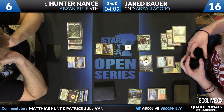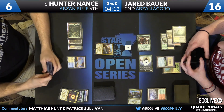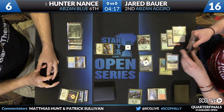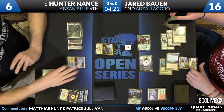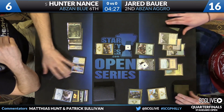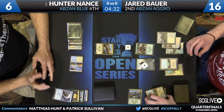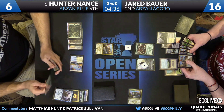Anafenza blocks just as effectively as Siege Rhino in this spot, and Hunter is in huge trouble if the Siege Rhino just eats a removal spell, so this is a safer line. He will go for the counter — Hunter countering Dromoka's Command with Stubborn Denial. Now he's just got to hope that Jared can't push through, and I think his last cards are Shambling Vent and Den Protector.